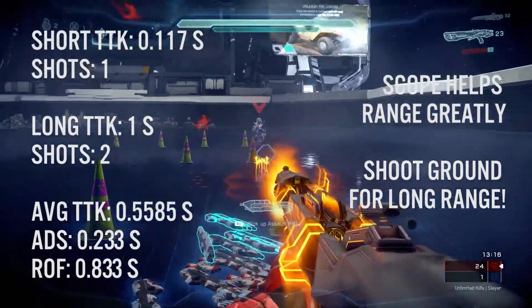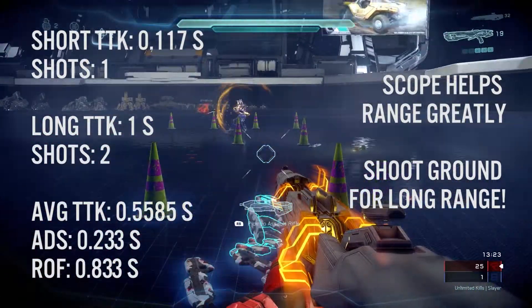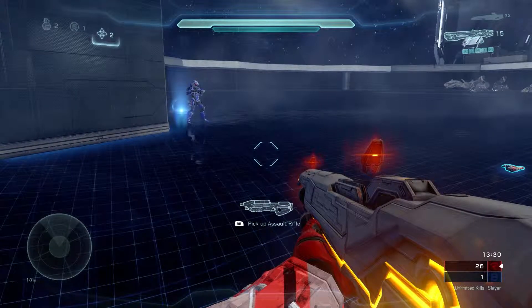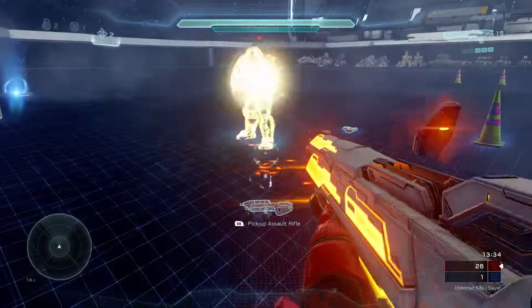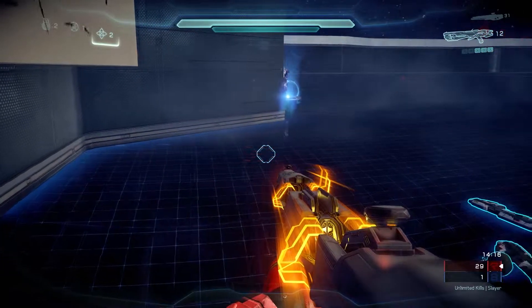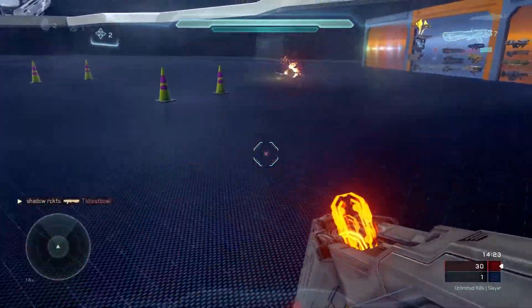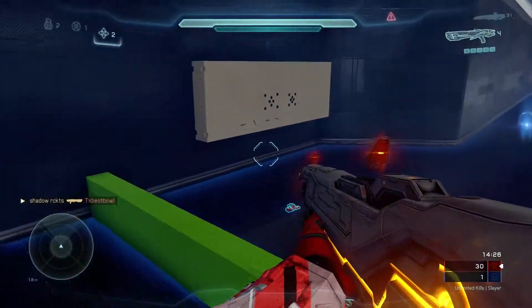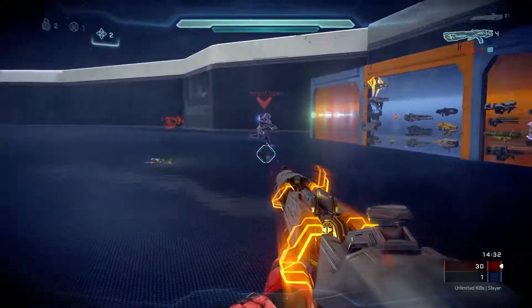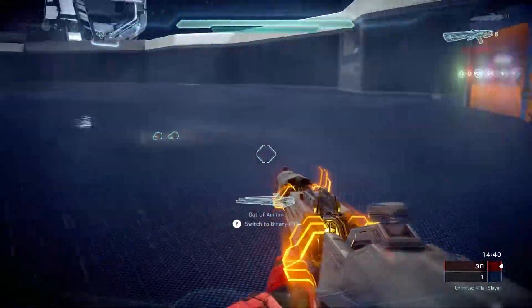Short time to kill of 0.117 seconds — I thought that was really cool. Those of you who don't know, Spartan 117 is John, the Master Chief. It was a one-shot kill at short range, about that three-step range. It's about two shots at medium to long range at one second, and the average time to kill is 0.5585 seconds. Aim down sights time is 0.233 seconds. You'll notice I killed Tidiest Bull by shooting the wall.